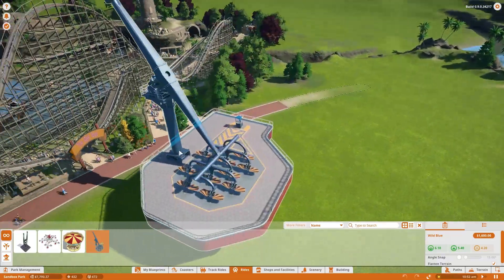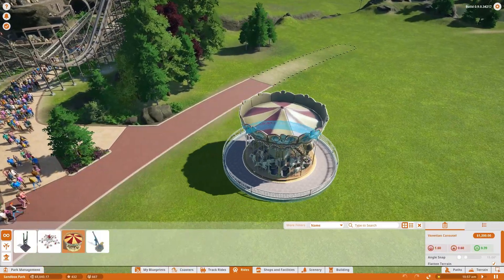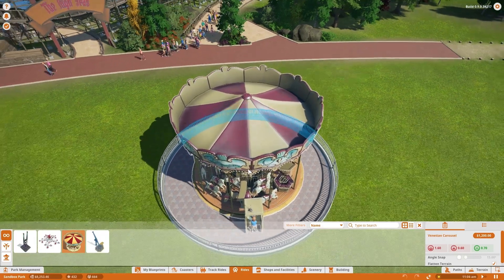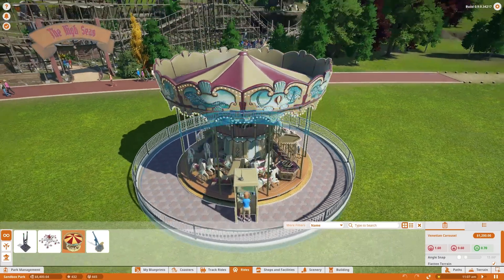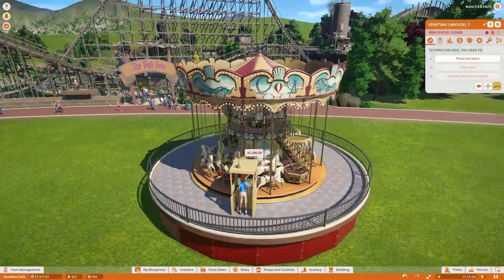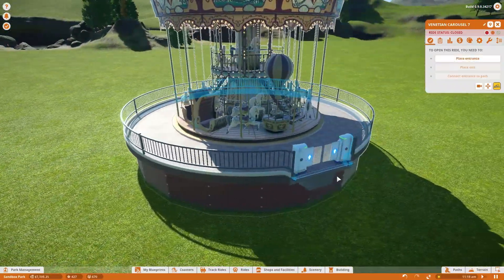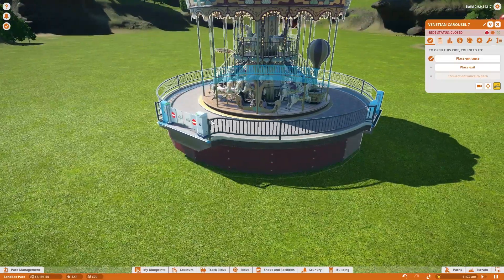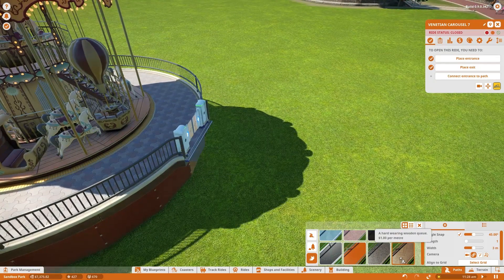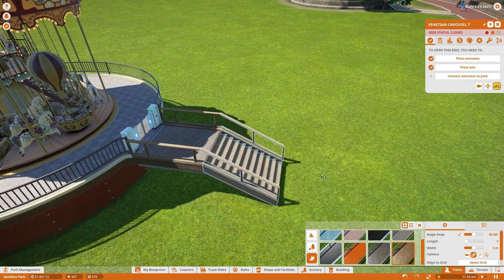We'll go ahead and throw the Wild Blue in just over here, I suppose. Actually, let's throw the Carousel in here instead — the Carousel is not a bad ride. So we'll throw it just sort of there. I do want to raise it up a little bit, so sort of like that. We'll put the entrance of the Carousel on this side and the exit on that side. We'll have the entrance connect from there, and you'll notice we're using a new type of queue here — this is a hard-wearing wooden queue, which does look pretty neat. We'll have it connect to the pathway, and you'll notice the automatic ticket booth. That's pretty cool.